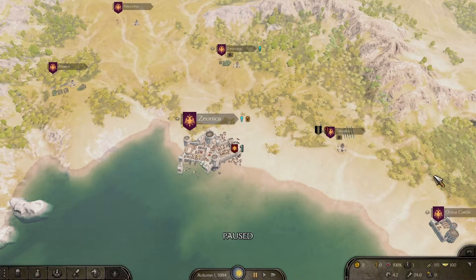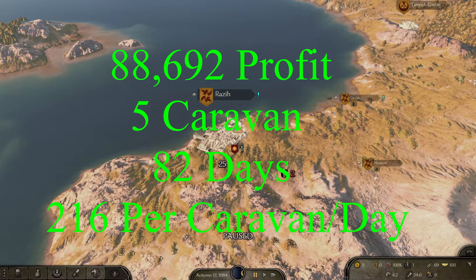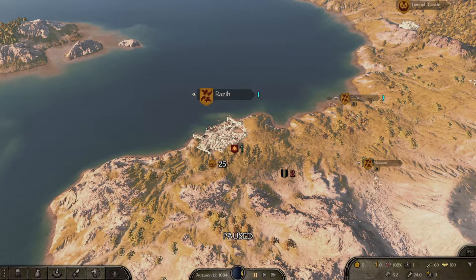Test number two: beginning autumn 110, 84. Five caravans have been out for one month. All five companions are able to max out at only four trade skill. I accumulated eighty-eight thousand six hundred and ninety-two profit. That is two hundred and sixteen per caravan per day — about eighty less per day than just sending one out.